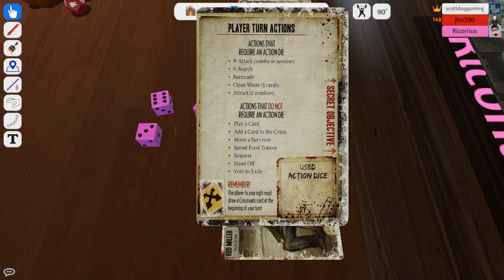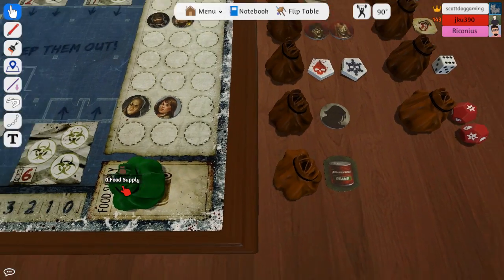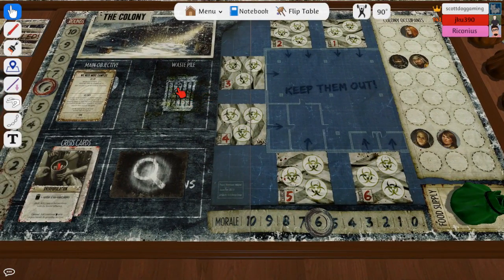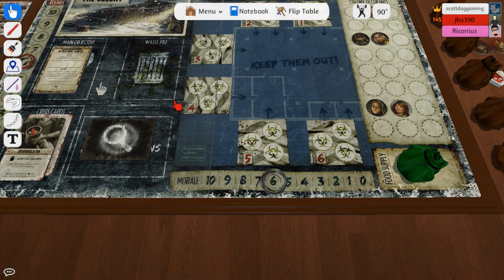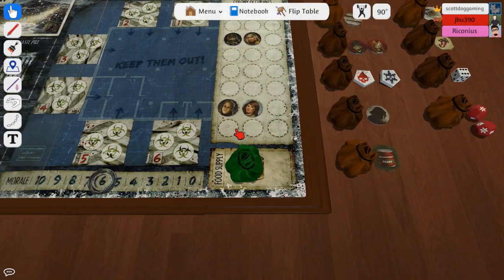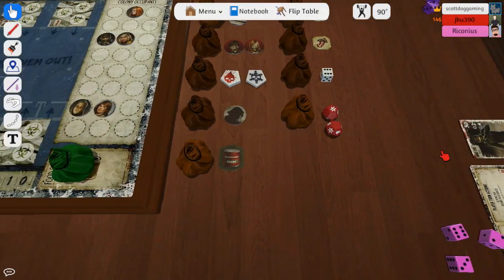Your second card shows you what you can do with your actions. You can attack a zombie or a survivor if you really want to, but that generally doesn't help. You can search for stuff, you can barricade, you can clean waste — which, if we get 10 waste, happens whenever we put food to eat and it goes into the waste pile. If we get 10 of it then we lose one morale because we're walking in our own filth.